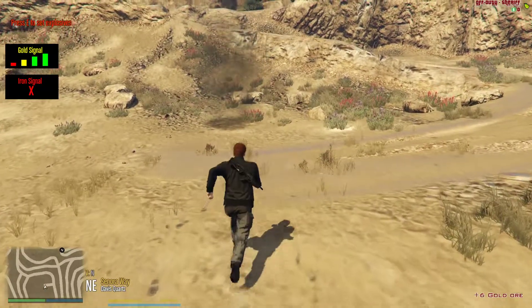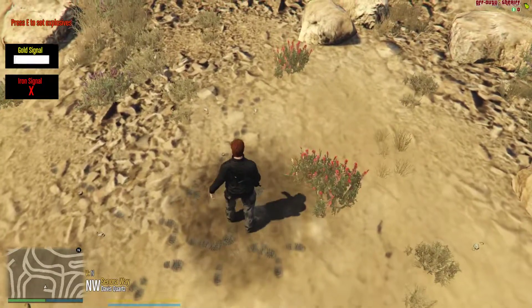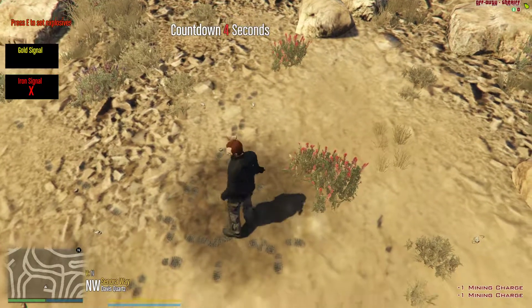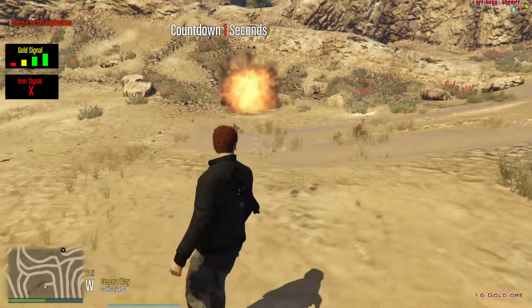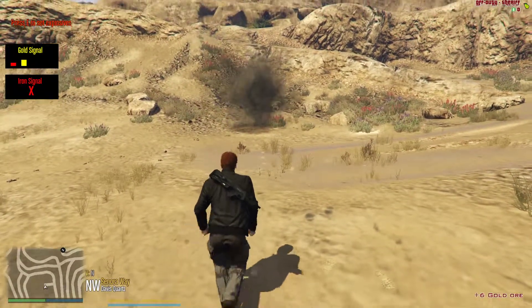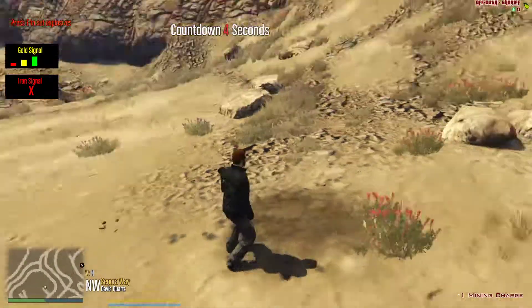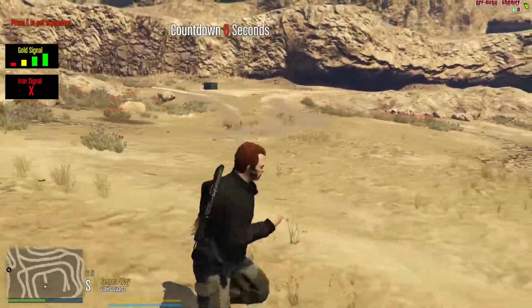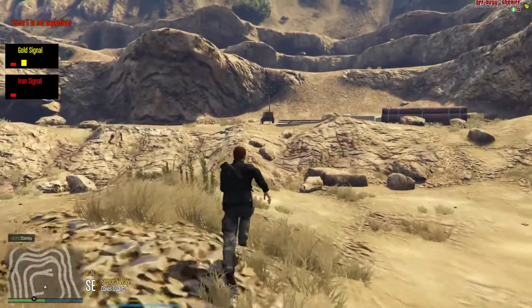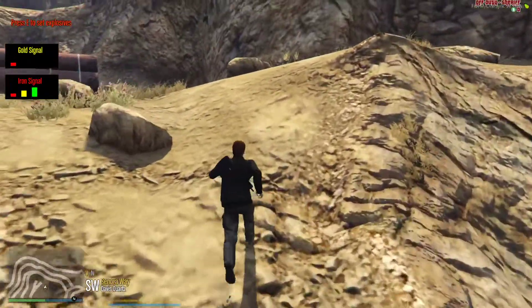We have six gold. These spots will only last a certain amount of time, so let's put down a couple of charges. Oh okay, it's already moved — so now we won't get anything from that. We've got to go find where the gold spot has moved to.